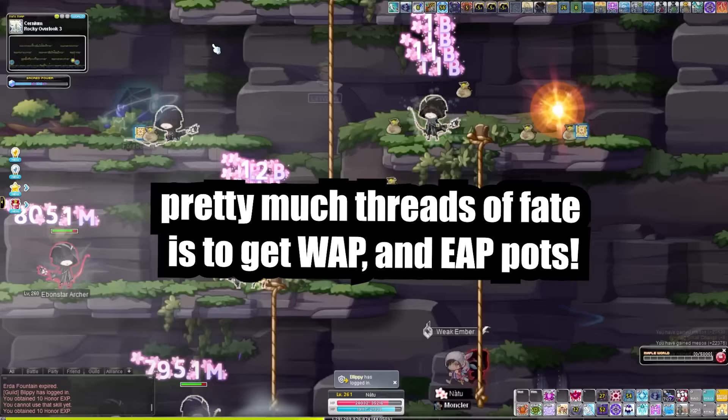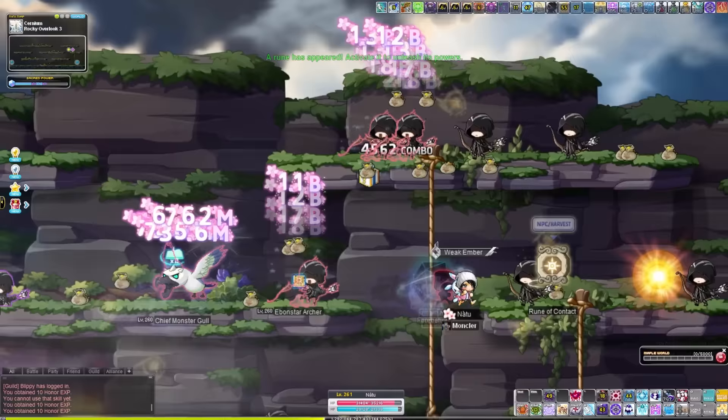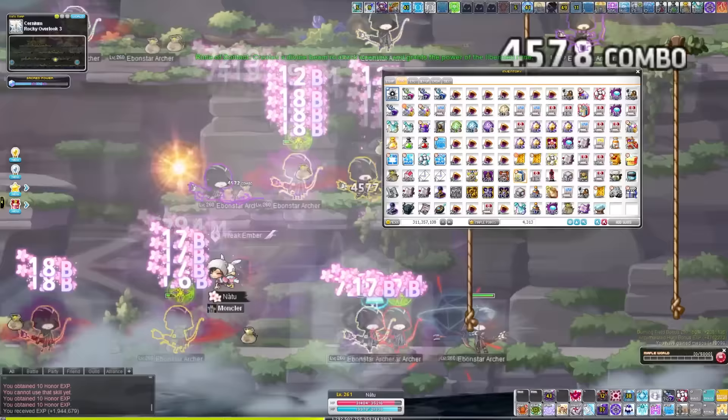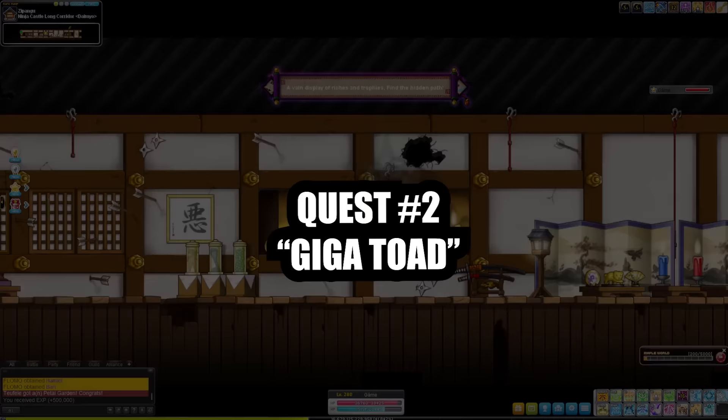These pots are essential for your progression in MapleStory, and Threads of Fate is the easiest and fastest way to get the materials to make them. I'll leave a guide on the Threads of Fate quest line in the description. Again, Threads of Fate is definitely something you should be doing, especially if you're training — it's going to help you out so much.